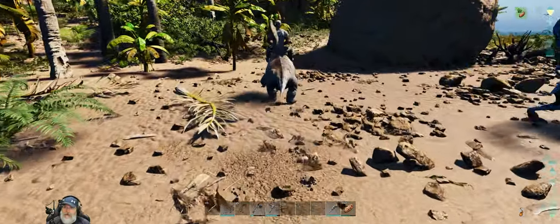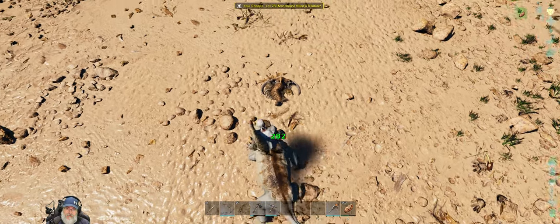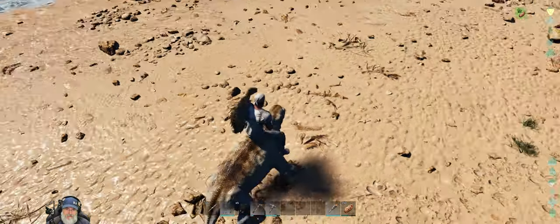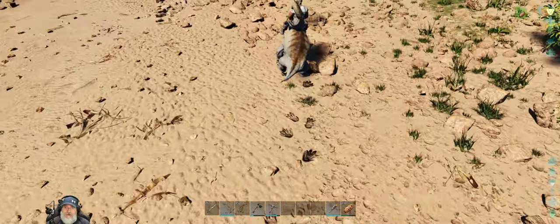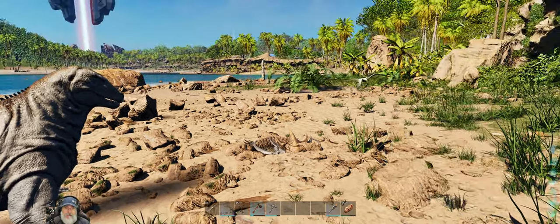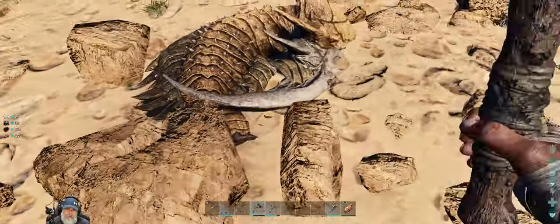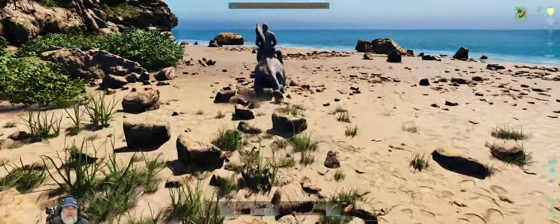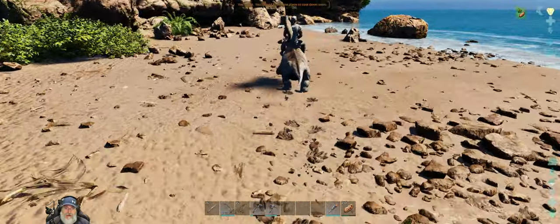I sure like the colors on some of the critters — really nice. Oh there's a trilobite! He harvested it but where did all the stuff go? Let's kill this trilobite and harvest it ourselves. We got the goods — very nice. The chitin in particular is going to be really good for us early on so we can make some cementing paste.